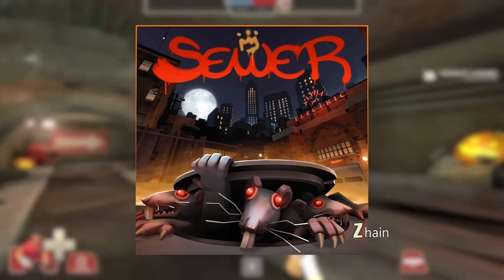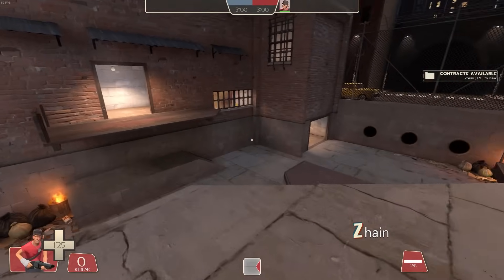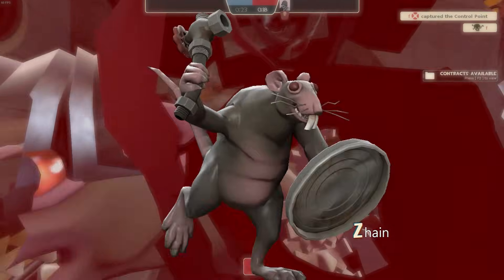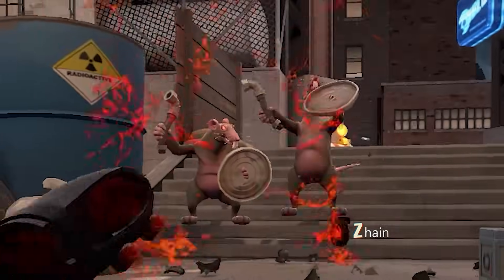Sewer — another king of the hill map. A map divided into two zones: above we have the capture point, and below we have the sewer system, where mutant rats will spawn to attack anyone. They have literally shields and pipes. They will even taunt you sometimes. Simply epic.